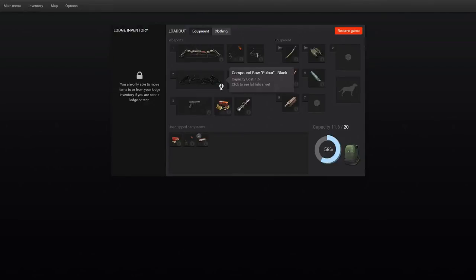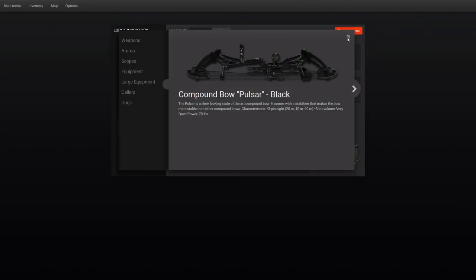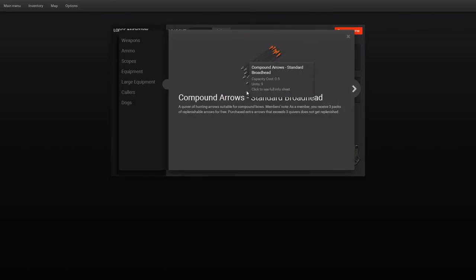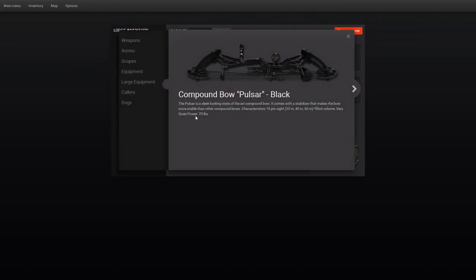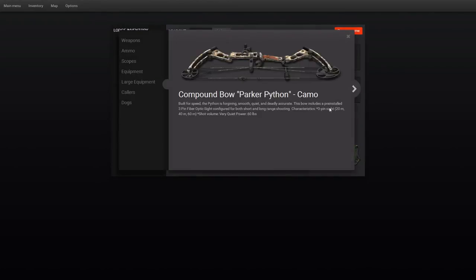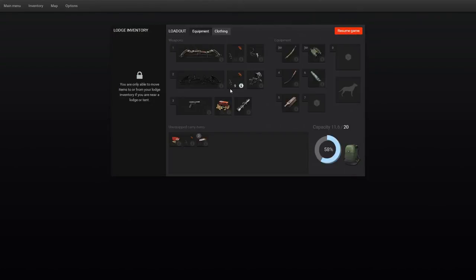Now if you like I'll just go over the information here so you can have a read of it. I did think this was just a reskin of the Parker Python bow, but it actually isn't — because they changed the draw weight to 70 lbs, instead of 60 which is the Parker Python bow. So they did change it. It is a new bow, it's not just a reskin like I thought.